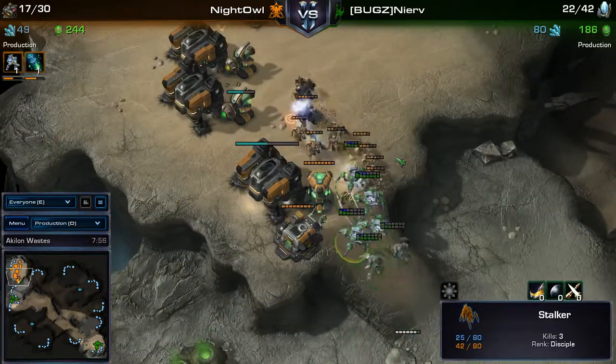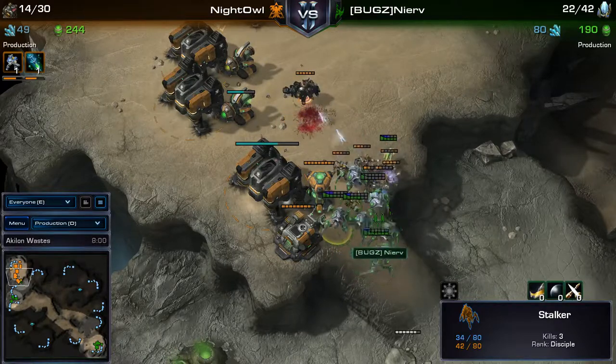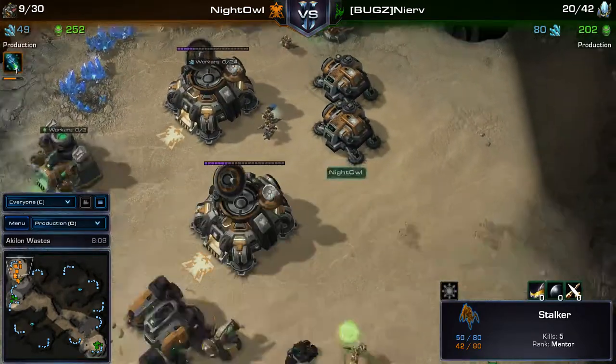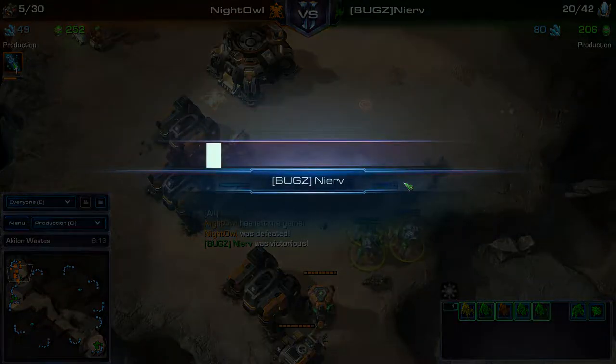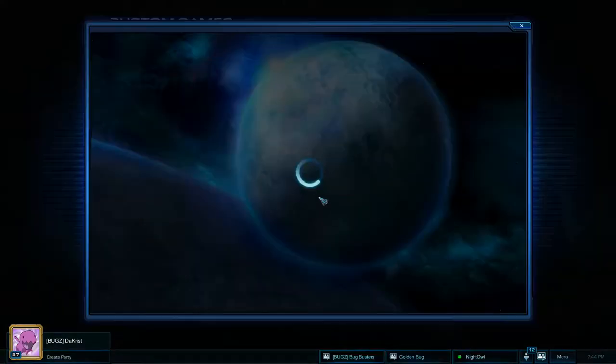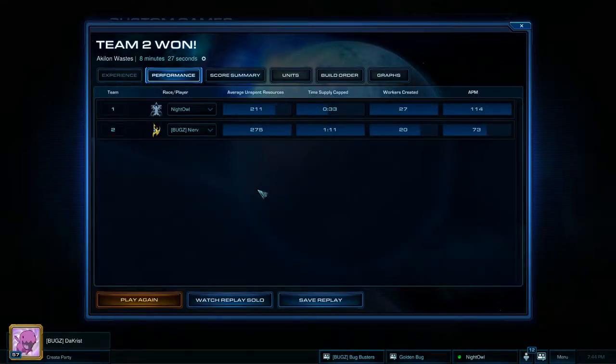James focuses down one Marauder, then the second. Lots of SCVs are dying and it looks good for James - GG. James takes the second game. I really thought Philip would have this with all the damage he did with the Reapers in the first place. If Philip had microed a bit better at the defense of the four-gate, that many SCVs with just two Marauders should have been able to clean the Stalkers and not let them kite so much.